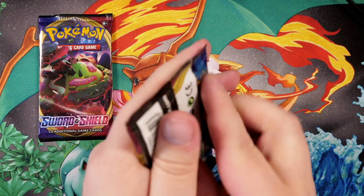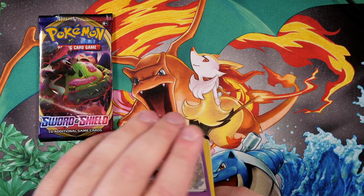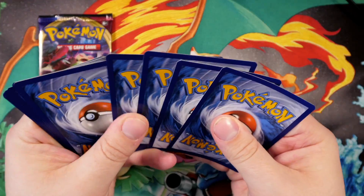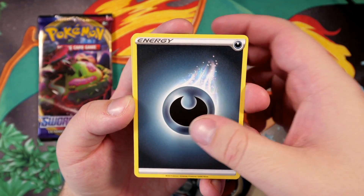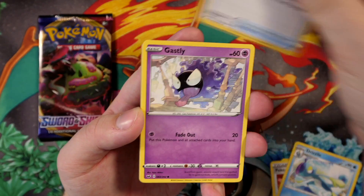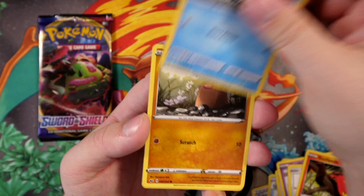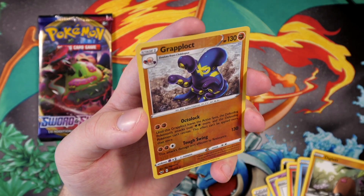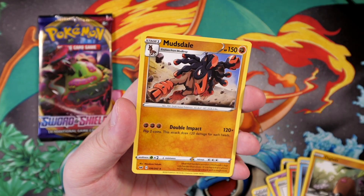I've seen a lot of people say they packed the Goldenzan Enter card in their first pack. I'm not going to lie, I find that offensive — very disrespectful. No, I'm just kidding! Congratulations to anyone who has done that, but I am very jealous. Darkness Energy — forgot to guess there. Pokemon Catcher, Drizzle, Evolution Incense, Gastly, Rookidee, Sizzlipede, Goldeen, Diglett, a reverse holo Grapploct — which I'm very happy to pull because I love this Pokémon. And the final card is a Mudsdale rare.